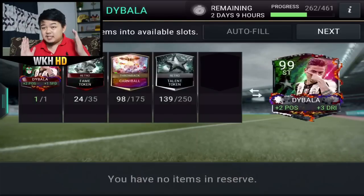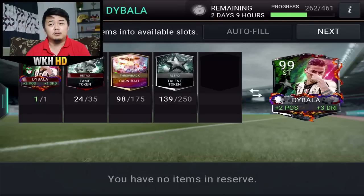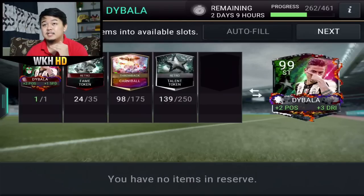This is my progression - I only need 11 more fame tokens and 77 more carnival promo tokens. We have two more days before this plan ends and they change to another player, so we're gonna try to complete it. Plus two positioning and plus three dribbling is pretty OP.